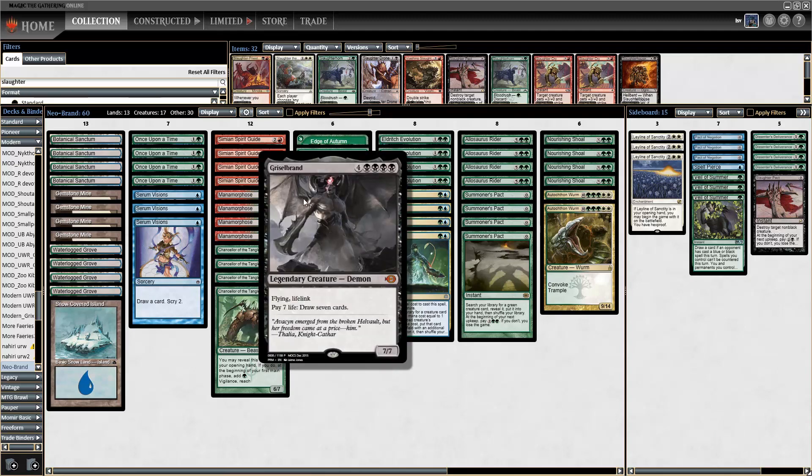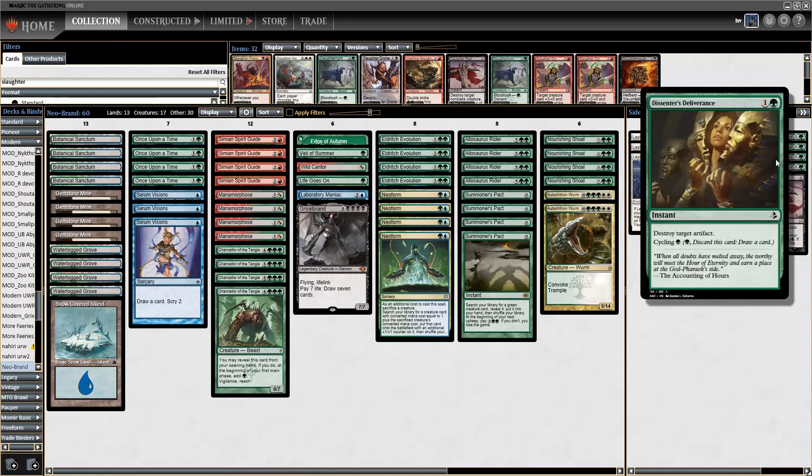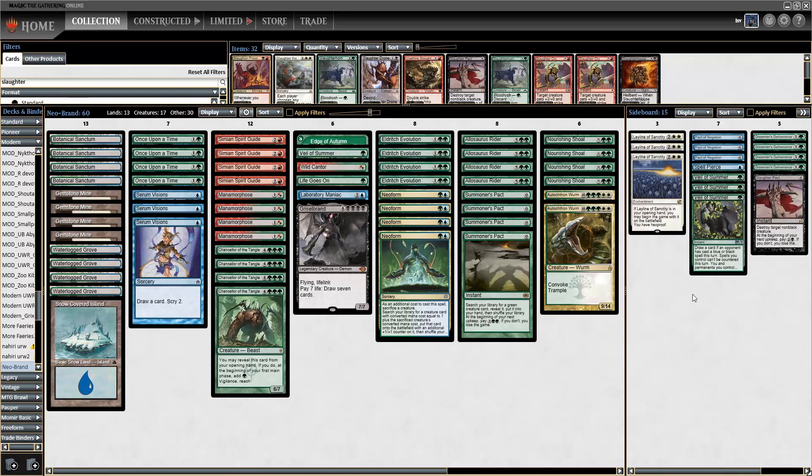I really enjoyed playing this deck — the opening hands and mulligans are basically all of the fun. Once you get to turn three you're almost always dead. The one Griselbrand is definitely the way to go. The sideboard of Dissenter's Deliverance, Veil of Summer, and these low-cost cycling cards are exactly what this deck wants. I think the main deck is optimized — I don't understand people who don't play Once Upon a Time. Well, we got there in 35 minutes over five full rounds. Make sure to join me for the next one on ChannelFireball.com — thanks for watching!